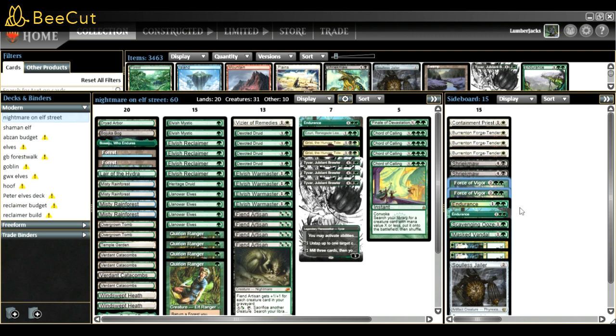I play Scavenging Ooze because it works well with Tyvar. Two Crime/Punishment for tokens - in paper I play Engineered Explosives and I'm not sure which I like more. Both have pros and cons - maybe EE is better because we can pop it at instant speed. Solitude Jailer for every cascade deck - it stops them from casting from exile. That's the deck list.